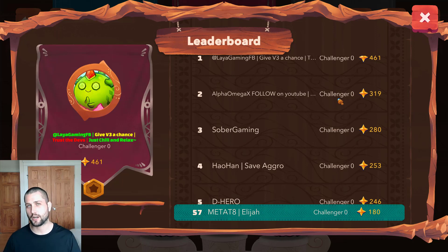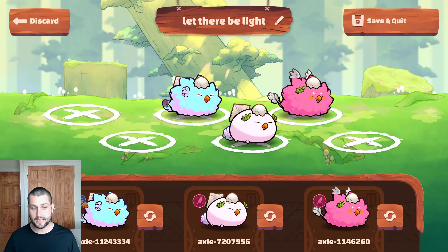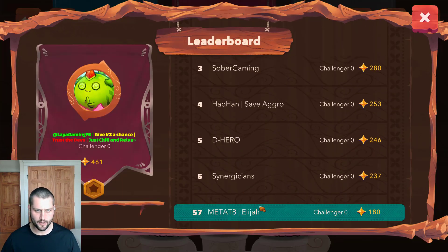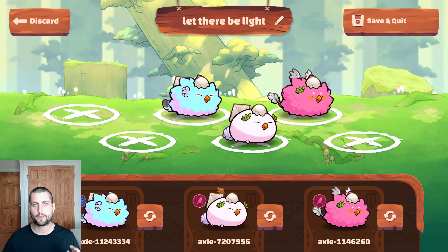What's going on Axie fam, Elijah here back with another video and today I've got one I'm very excited about. We're looking at a new team composition that I've not gone over yet — it's going to be three birds. Well, technically not three birds because one of these is a Dawn, but the moveset is all bird cards. We're currently sitting at rank 57 on the leaderboard, and before jumping into that replay, let's break down the team comp.